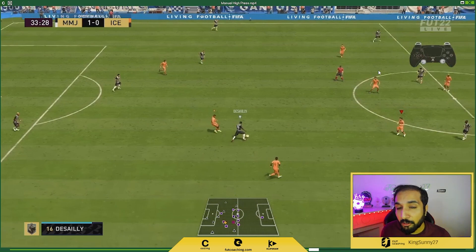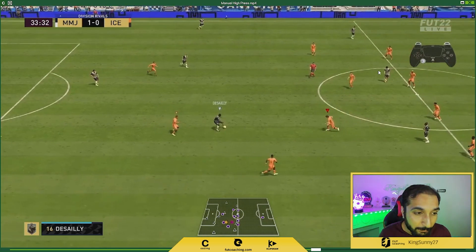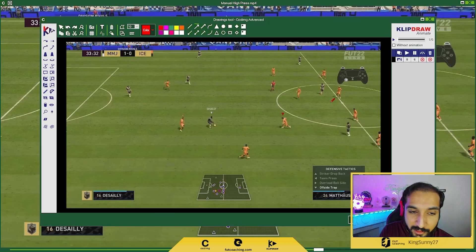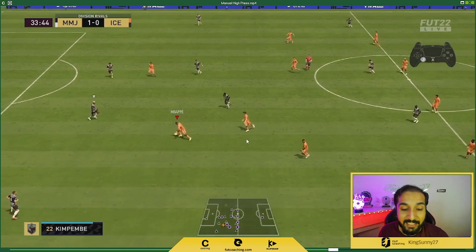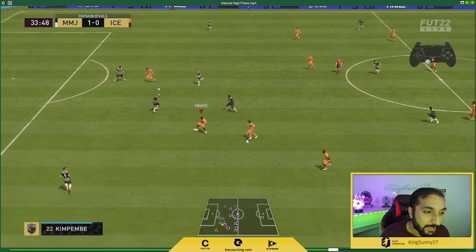The offside trap pushes our team up, giving us the opportunity to press the opponent higher. We do that, our line pushes up, and this guy was looking to pass towards his striker. We timed the offside trap — since he's playing a 4-4-2, his Son is marked and our Matthias is marking his Mane. He panics, makes the pass while not facing the direction he's passing into, and we get the ball back.